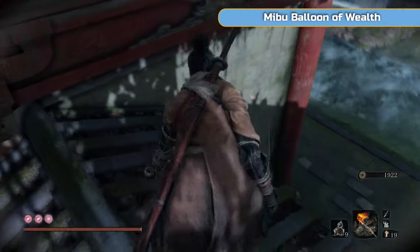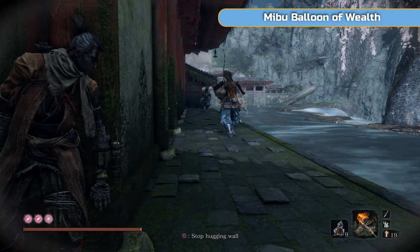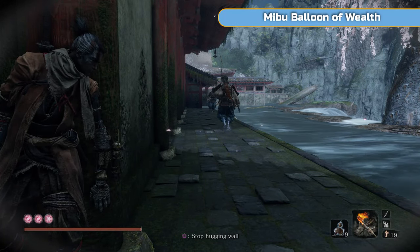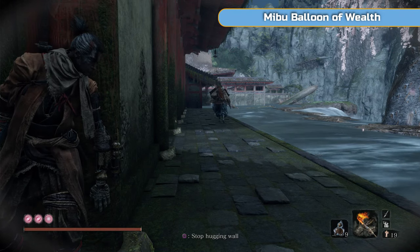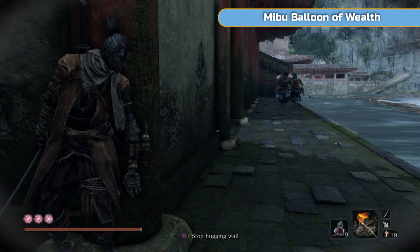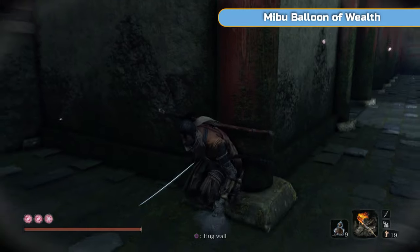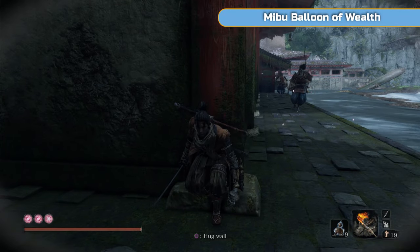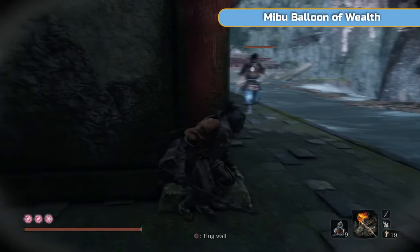You've got a couple down here. This isn't really worth it — you don't need to do this bit unless you just want the Amiibu Balloon of Wealth, or maybe the XP and Sen. The pathing's a bit off here. What I'm going to do is wait for them to meet in the middle and do Blood Smoke, because that's just going to make things easier.